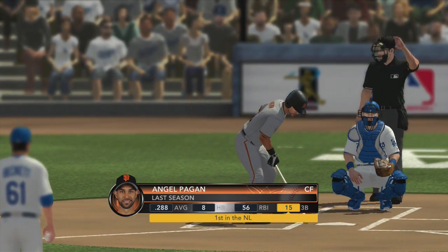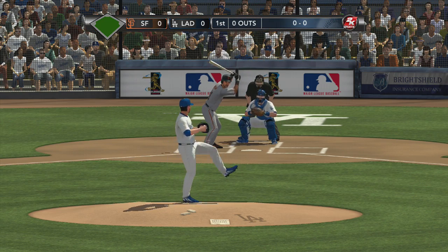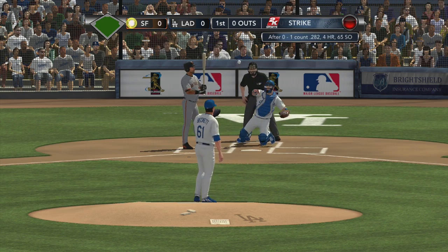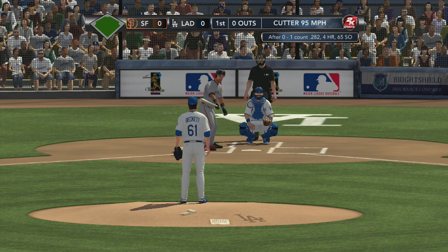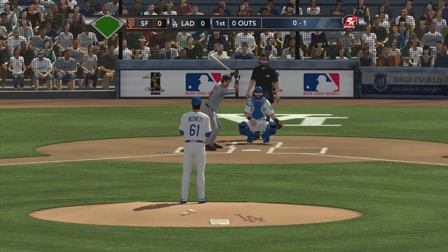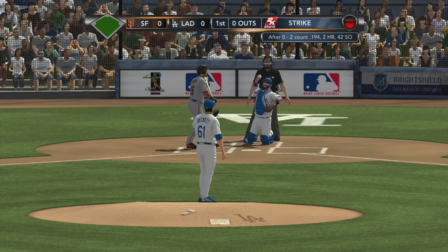Time to get rolling here with Angel Pagan. Beckett finds the strike zone — it's in there for a strike. Now if I'm batting right here, I know the pitcher's tendencies. In the scouting report, I'm looking for a fastball in the 0-1 count. Couldn't pull the trigger in time — he's behind 0-2.